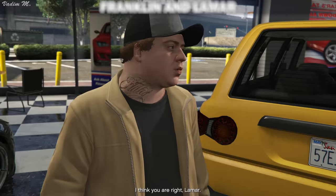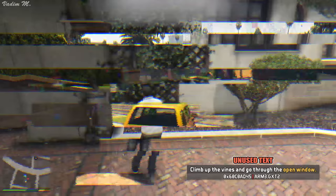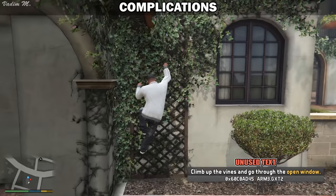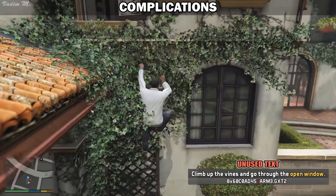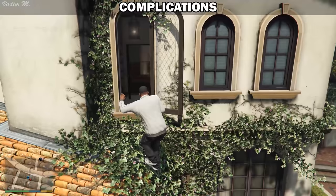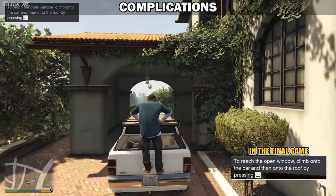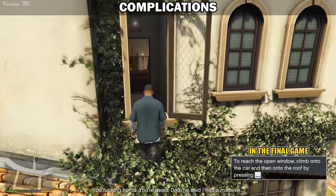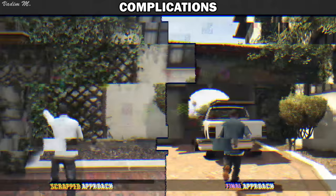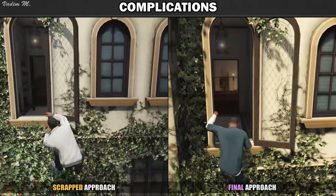Remember when Jimmy bought a yellow BJ XL from Simeon and Franklin had to repossess it afterwards? It turns out there is an unused animation with an unused objective found for this particular mission, suggesting that Franklin was able to climb up the vines in order to get into Michael's house. What you are seeing right now is the unused animation found for this specific objective with Franklin slowly but surely climbing up the vines. At the end, he breaks in the same window as in the final version of the game, just using a different approach. Special thanks for this find goes to HeySlickThat'sMe from the GTA forums. In the final game, we use Michael's vehicle — we climb onto his truck and then onto the roof and we're in the house. It is unknown why this feature with the vines was cut.